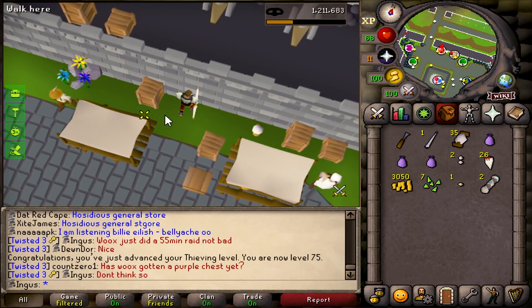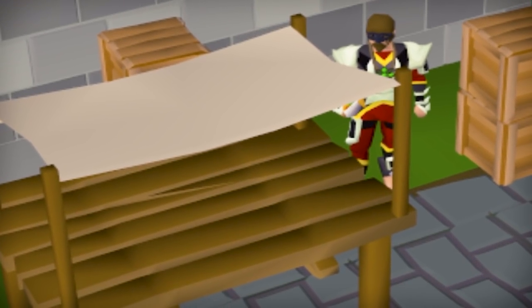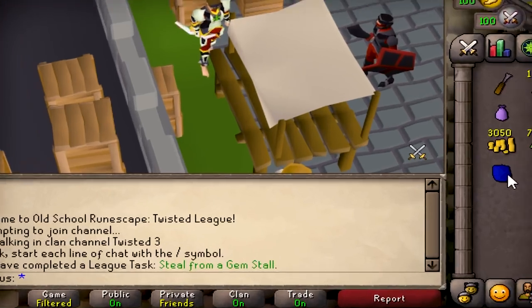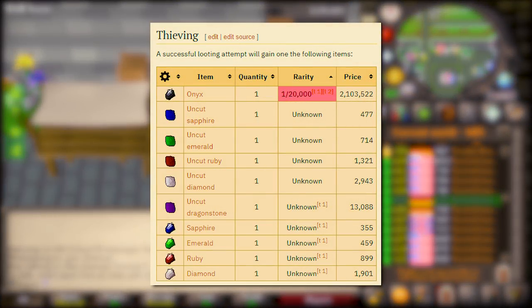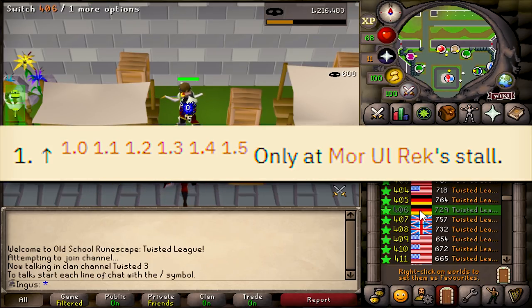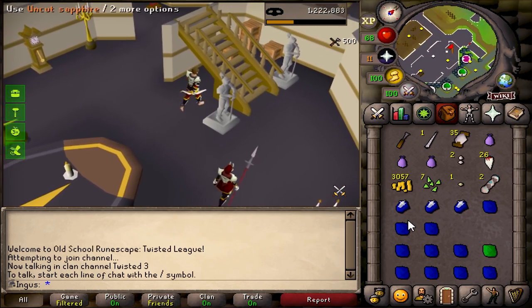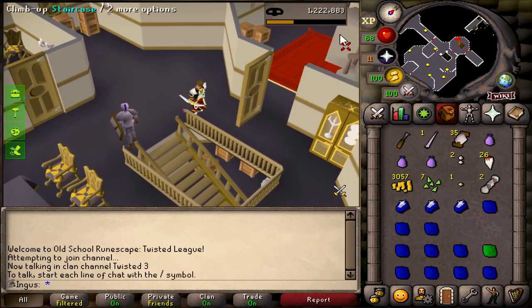Alright, here's the gem stall. We're going to have to be a little sneaky here. I have a feeling that someone is using this to train. Oh, there we go — we did it. I'm going to do what those other people did and hop to get some free gems. I thought it was possible to get a dragonstone, but actually I don't think it is — that's only the other one. Okay, so we got a bunch of free sapphires. Can't complain. It's not a super big deal.